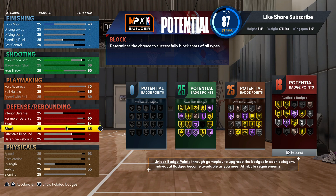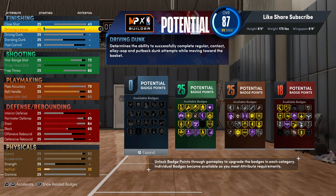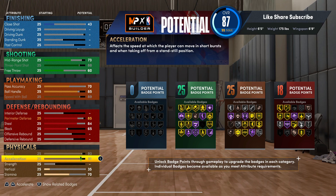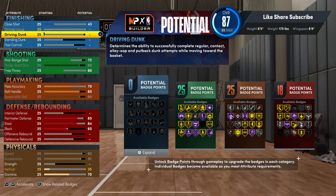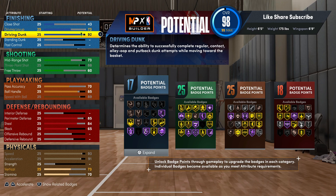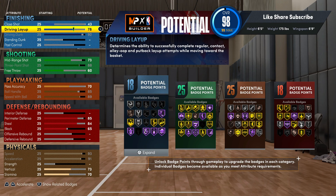The 6'5" build has 25 shooting, 25 playmaking, and 18 defensive badges already — I ain't seen nothing like this. We're gonna have stamina on the build because they said stamina's gonna matter. This is exactly how I made the build — I'm not changing it. That's why it took me so long to put it out, because I really wanted to play with it first. For your driving dunk you're gonna put that up to 92, and 78 on your driving layup. This is a stupid badge count: 65, 18, 25, 25, and 18.